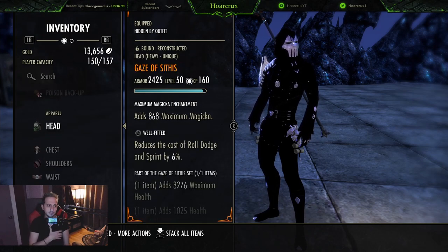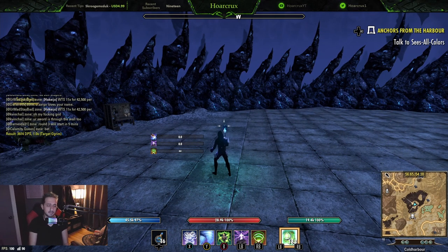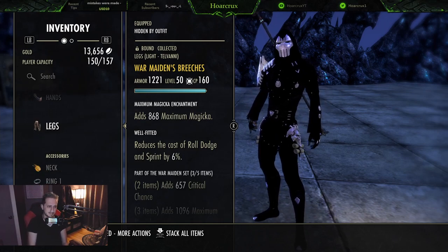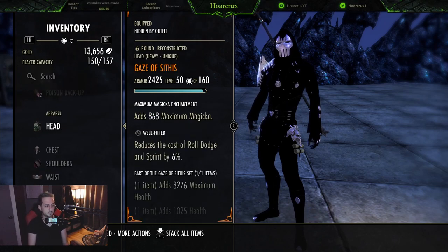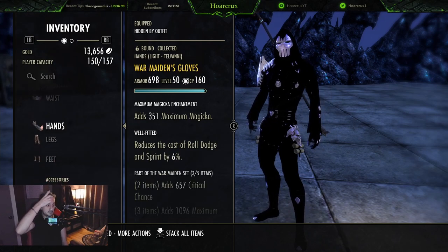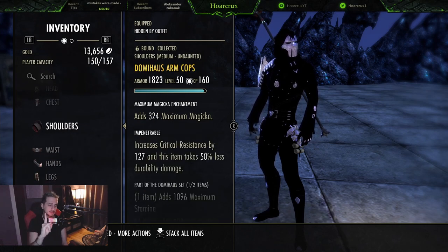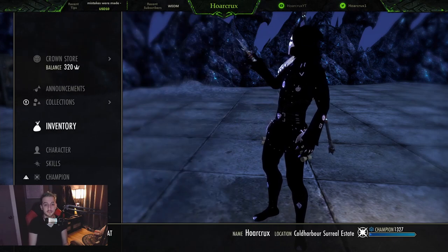I don't block at all on this build - it's roly-poly and we have Crafty on the body. I'm running five Well Fitted and two Impen right now, but you can change your armor traits however you want. With Gaze of Sithis, 27k health on the front bar and 29k on the back bar feels manageable. If you want more health and stamina sustain you can put tri-stat glyphs on your head and legs. If you run Death Dealer's Fete you can get full Undaunted, but you'll lose out without the mythic slot. I just think Gaze of Sithis is better.